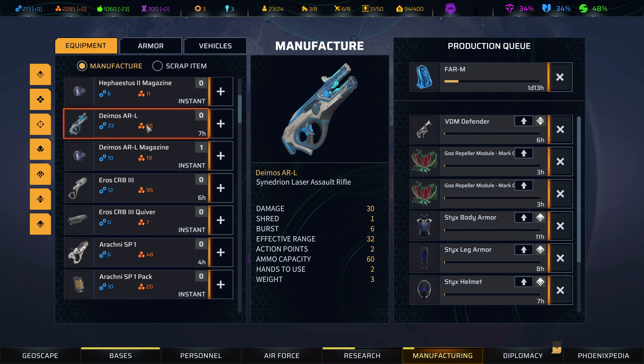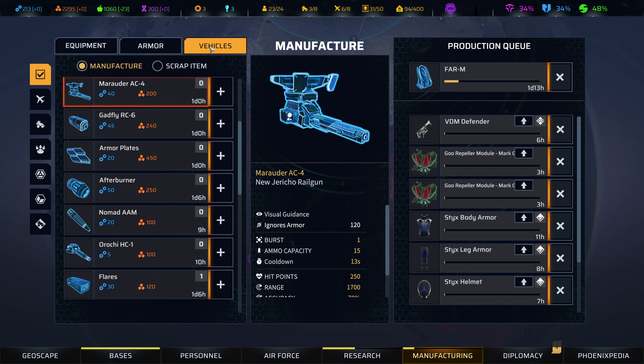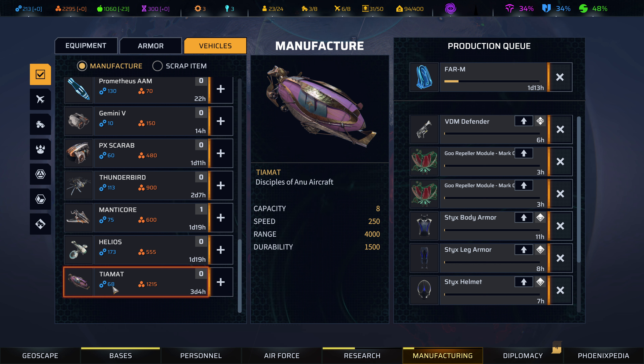There's one other thing I'm going to splurge on now. Even though we do need to get a mutation lab built and our funds are going to disappear before you know it, I'm going in just because it has such a long build time. It's only 68 tech — I was thinking that'd be a lot more. And 1,215 materials, which we can afford with all the trading we did. I'm building the Tiamat. I know it's slow and pokey, but we're going to have plenty of sites on the map like lairs and nests, plus independent missions that are not time sensitive, that we could easily have a team flying around to take care of on the Tiamat. So I think it's a good value for us.